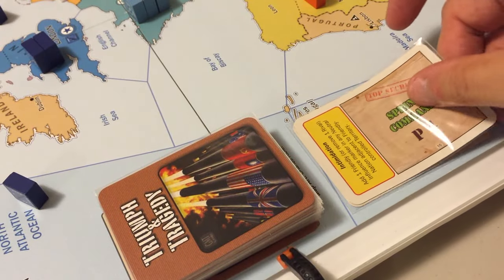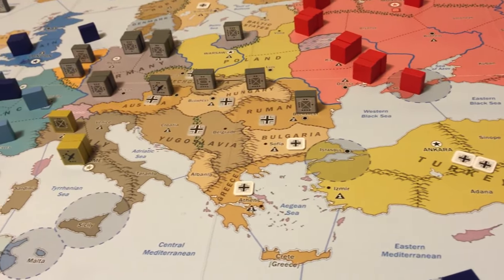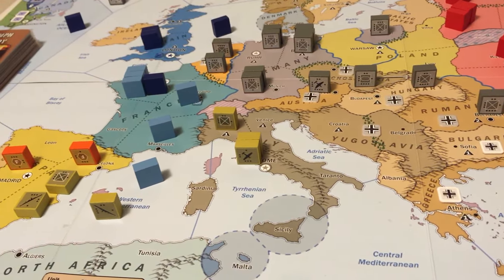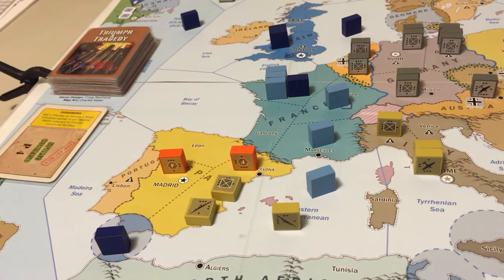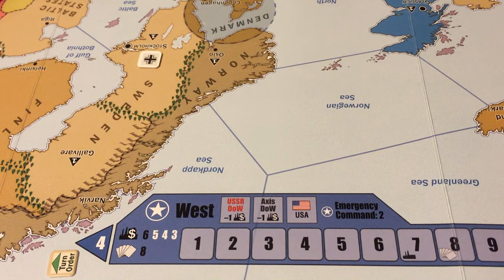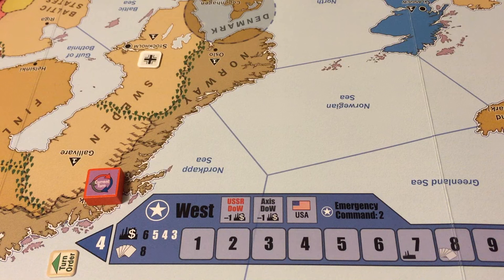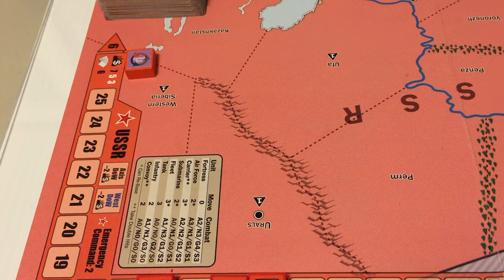The Western Allies' command card goes to the discard pile, ending the spring season. Since none of the factions are at war with each other, no supply check is needed - that's the end of the spring season. We advance the season marker to summer. The Western Allies begin the summer command phase and pass; the Soviets also pass.